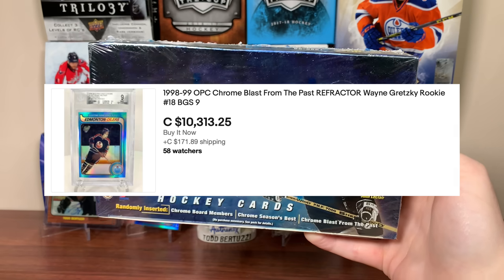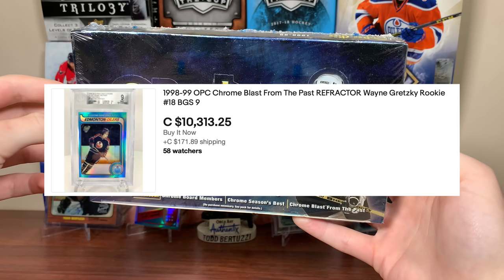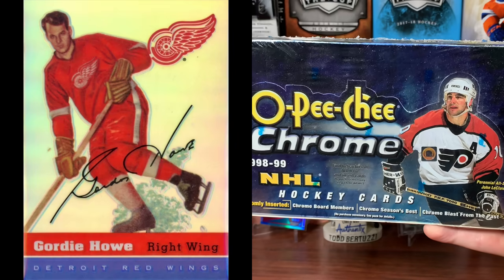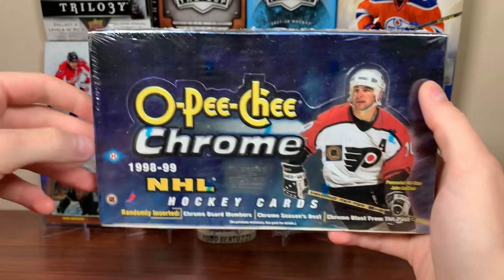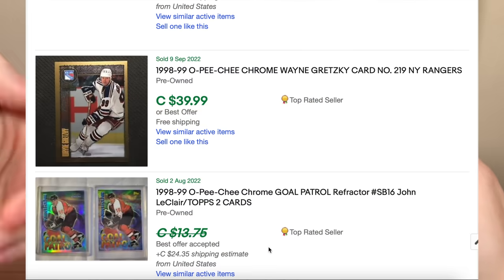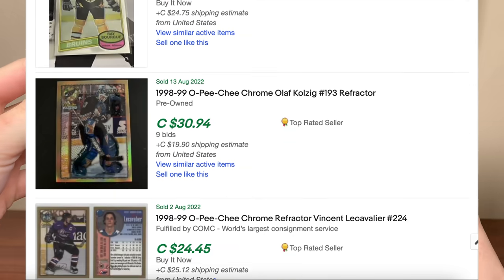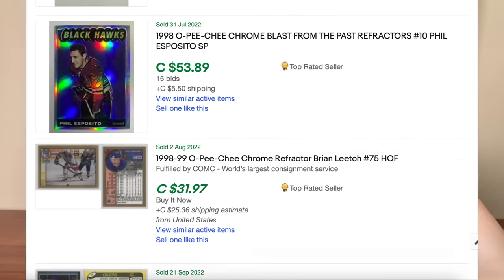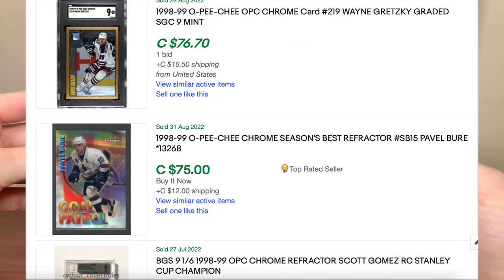That is the ultimate target. If you can find a Wayne Gretzky Chrome Refractor PSA 10, that's easily a $10,000 plus card. If we don't pull him, I'd love to pull that Patrick Roy or Gordie Howe. But regardless, this is $98.99 Chrome. This also happens to be Wayne Gretzky's final year — there is sneaky value everywhere in this product. Gretzky's base card from his final year goes for very good money. A lot of refractors have strong value. Chrome is still a very popular product in baseball too. No autographs, no jerseys — we're looking for the shiny cards, which is very exciting. This is a Topps-made product.